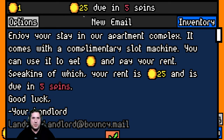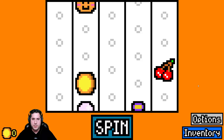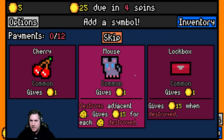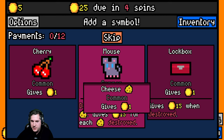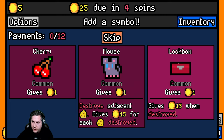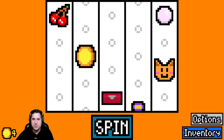Basically in Luck Be A Landlord, you are given five spins to pay your rent. We have to pay 25 gold in five spins. We spin, we make five gold, and now we get to add symbols. Everything kind of goes well together - for instance if I add a mouse and cheese adjacent to one another, the mouse will eat the cheese and give me 15 gold. Or I can go lockbox and when it's destroyed or opened I get 15 gold. Let's do a lockbox build here.